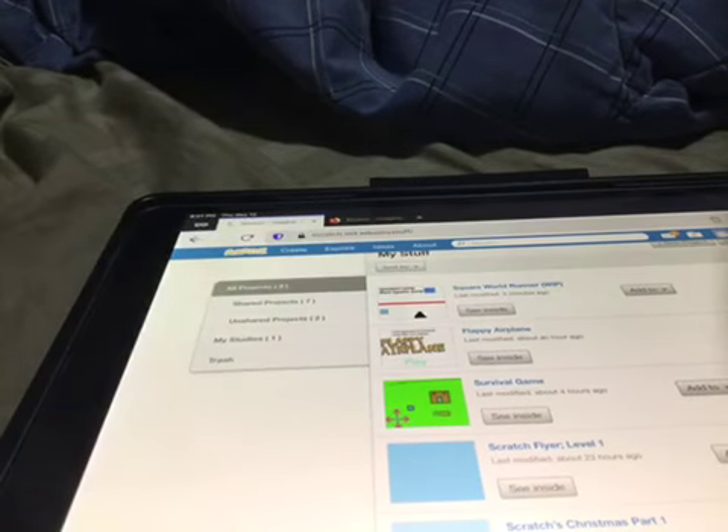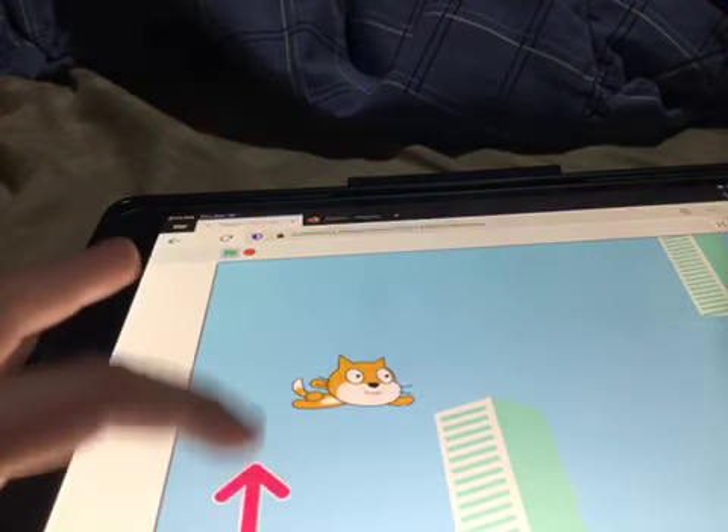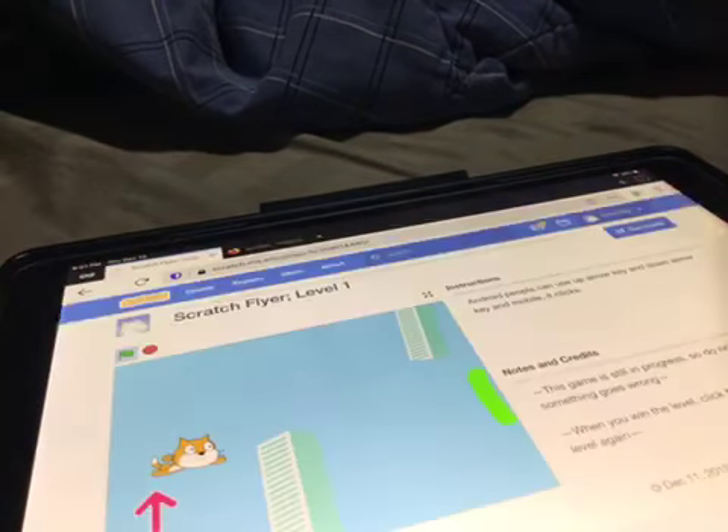The first one I want to show you is called Scratch Flyer. It's level 1. If you click the green flag, as you can see there's a cat flying, and you need to click these arrows to go down until you make it to the finish line. Then you just click the green flag to restart.